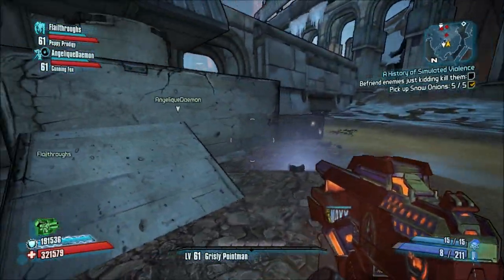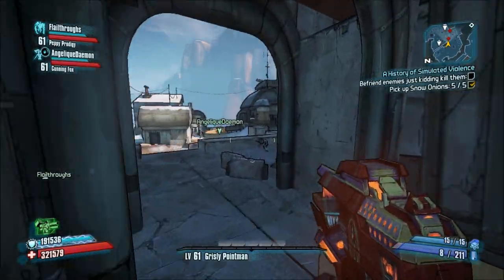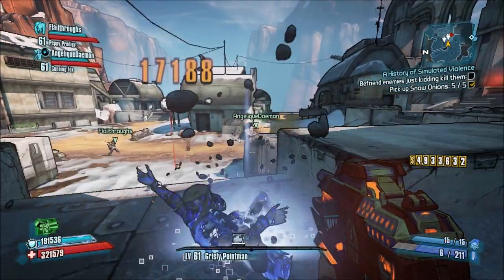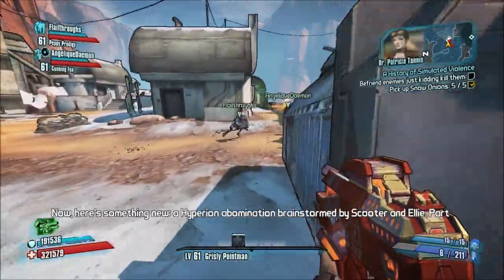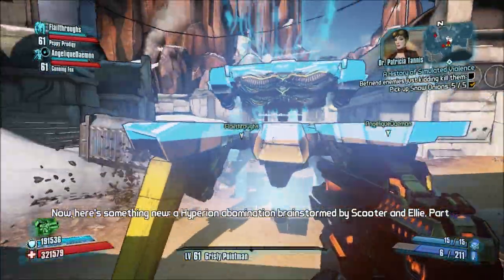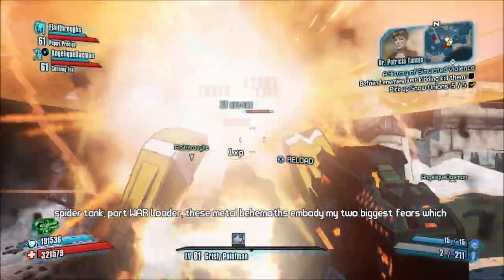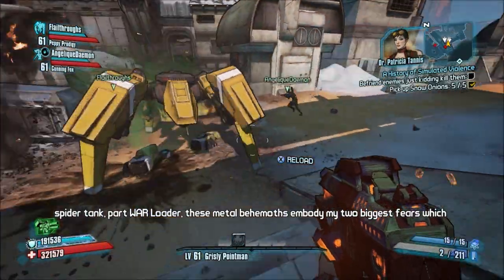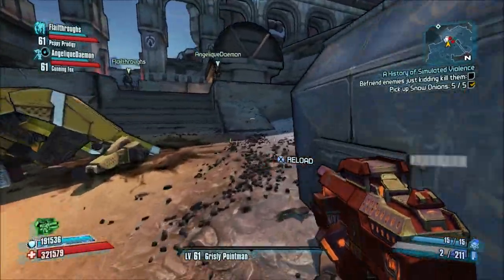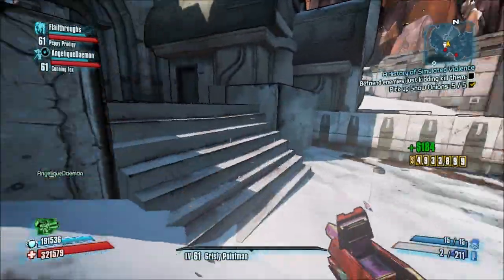You guys are doing stuff — I don't even see what you guys are doing. I'm turning around, killing things. Well, you'll need to get over here — the next area probably opens up soon. Well, I'm kind of being shot. Super tank — a Hyperion abomination brainstormed by Scooter and Ellie. Part spider tank, part war motor. These metal behemoths embody my two biggest fears, which don't involve fridge kissing. Thank you, Tannis.